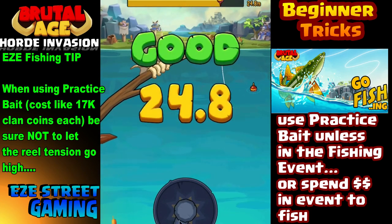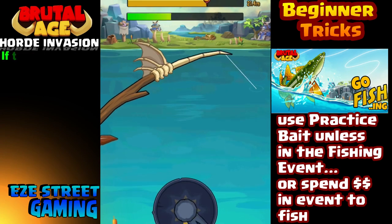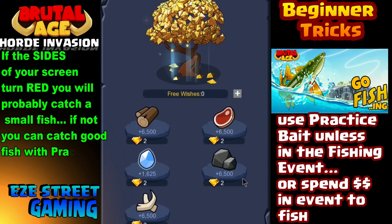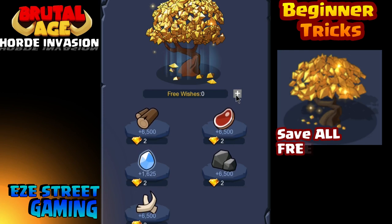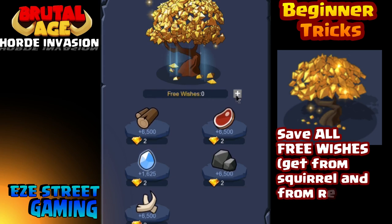The first one is fishing. You're going to get bait all the time — you'll keep on collecting bait. Don't spend actual bait unless you're in a fishing event. Once you're in a clan you can use clan coins — spend about 17,000 clan coins to get some practice bait. Use the practice bait to keep practicing; you can still get good fish with it. Then once you're in the fishing event, use your actual bait so you don't have to spend money.